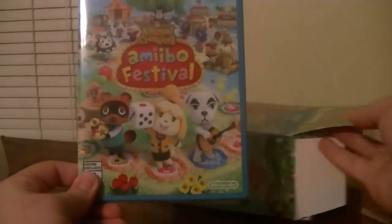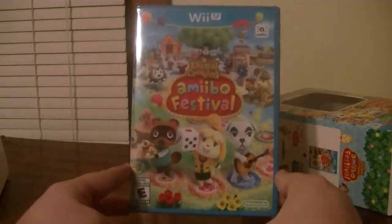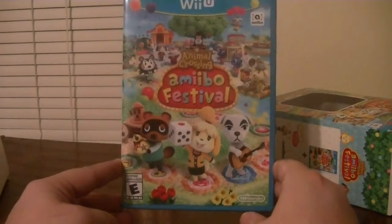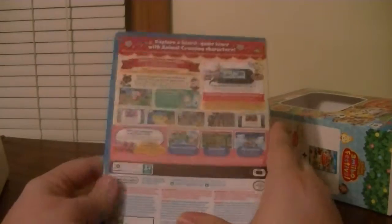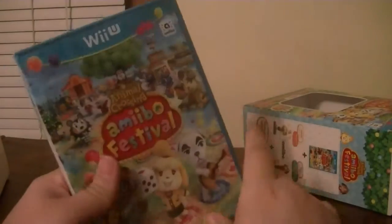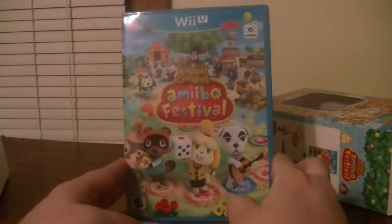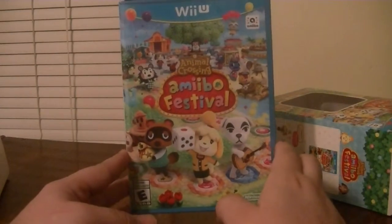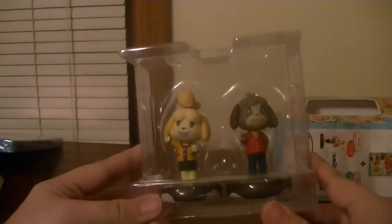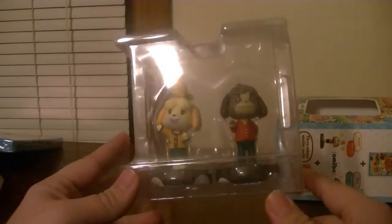This is Animal Crossing Amiibo Festival. I know a lot of people don't really care for this game because you require Amiibo to play it, but honestly this game really does look fun and relaxing. People have told me it kind of reminds them of the Game of Life, which was on the PS1, and I played that game and really liked it. Let's get the meat of the package here — the two special Amiibo. We have Isabelle and Digby, brother and sister. Let's go ahead and unbox them.